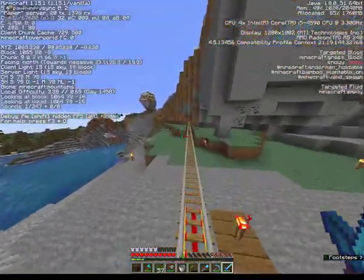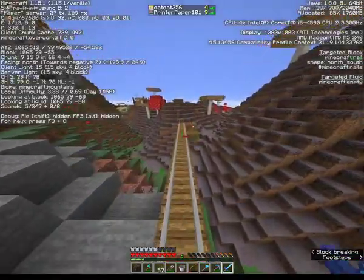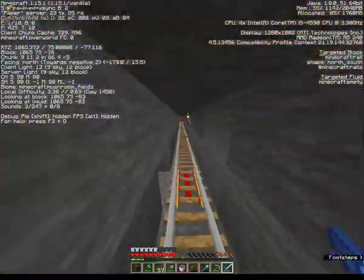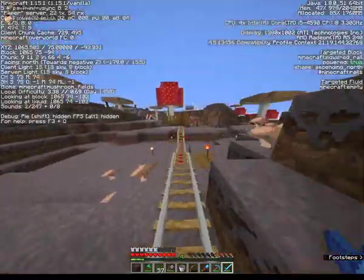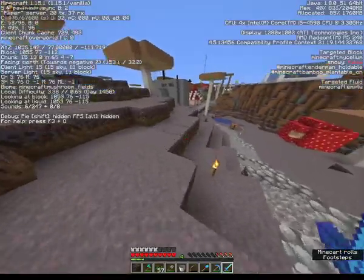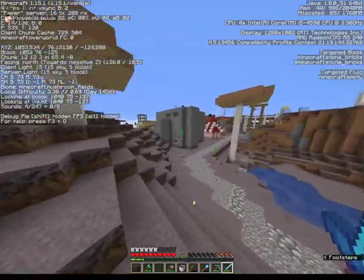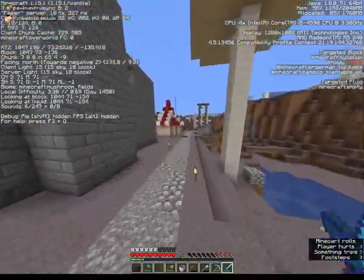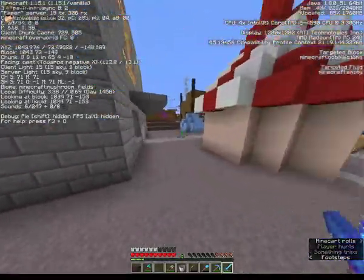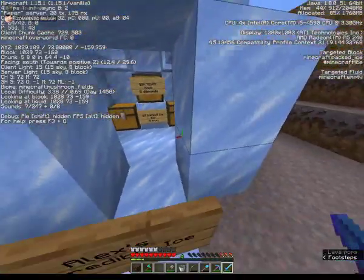I literally need like three strings. Probably have some in my new base — can you grab that? Yeah, I don't know where your portal is. It's the one that's surrounded by cobblestone. The path ends at it. I'm going to go next to it right now, because I can come back since I have enough wheat and stuff.